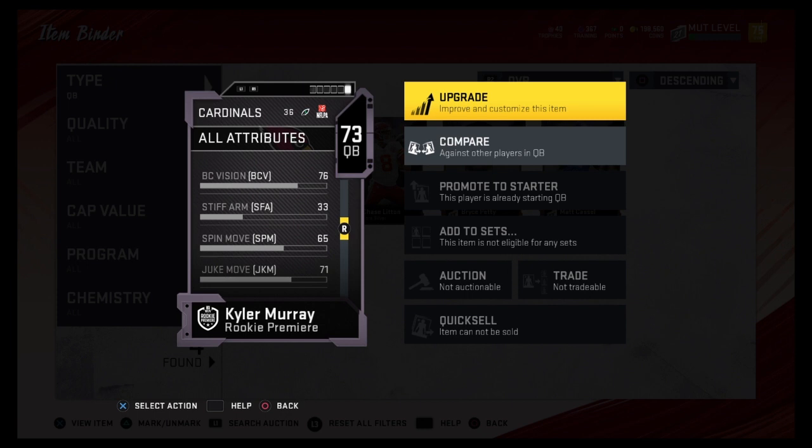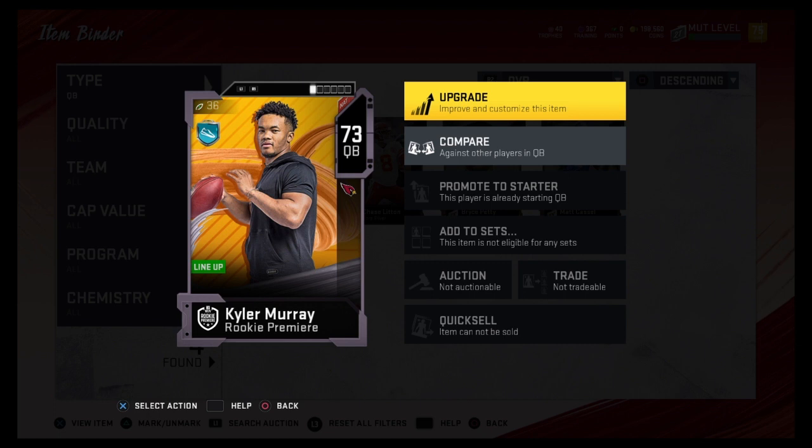Even his juke and spin - 71, 65 - nothing to smile about. Neither is his carry rating. But he is a mobile quarterback, 82 speed, the second fastest quarterback in the game behind Lamar Jackson. Now if you got the rookie premier card like I did, he's a free card - you know, that's great, don't gotta pay a thing.